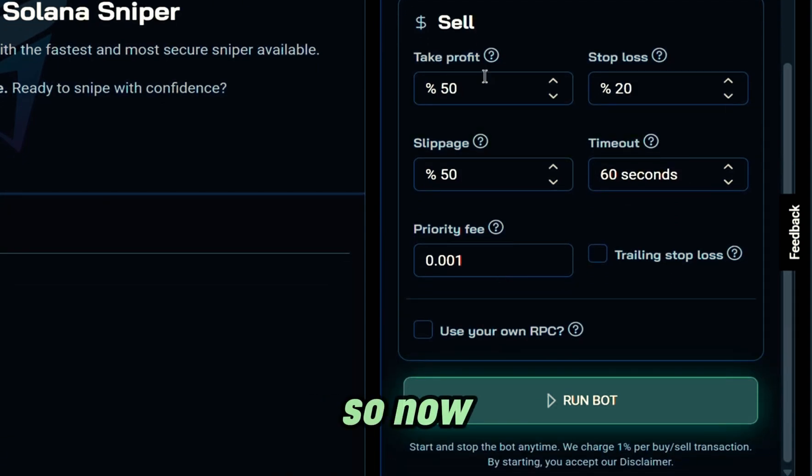Scrolling down to the sell settings — for take profit I'll leave mine at 50%. For stop loss, protecting your Solana, I'll leave mine at 20%. For the sell slippage I'll also leave it at 50%, just because I want to guarantee that I can get out of the trade. As far as the timeout goes, I'll leave mine at 60 seconds — this is basically if the take profit or stop loss doesn't match, I can sell after 60 seconds. Priority fee I'll leave at 0.001.